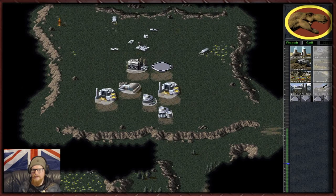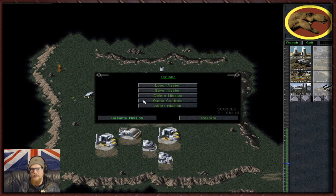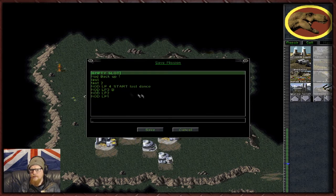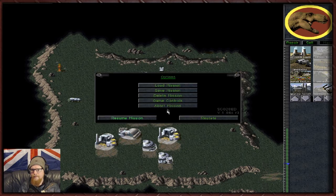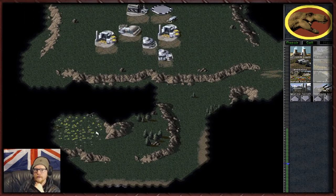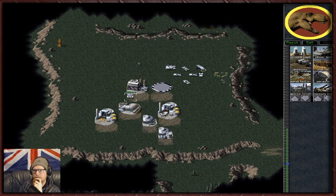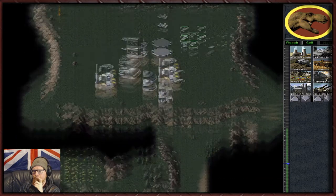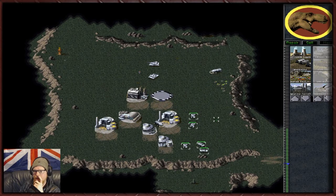We've got ourselves quite a nice little force here. We can save the game, which is very nice, and kick up to max speed. We need to sort out this dino situation - let's leave the mammoths back here and clear these dinos out with the mediums, because we don't want to leave our base totally undefended.